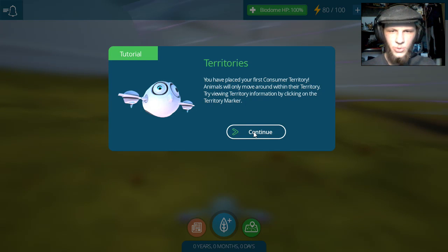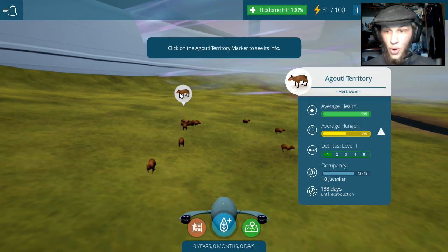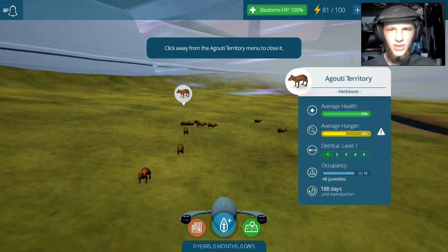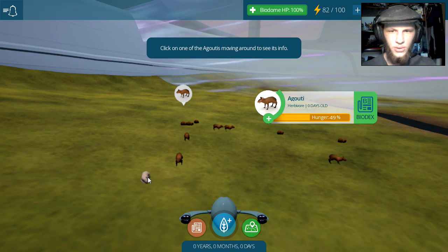Territories. Animals will only move around within their territory. A gouty territory. Oh no! Their hunger! Click away from the a gouty territory. Click one of the a gouty. Did he just die?